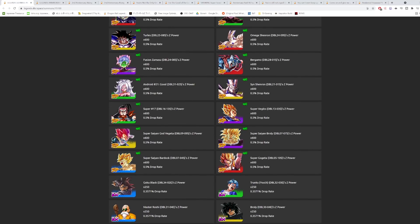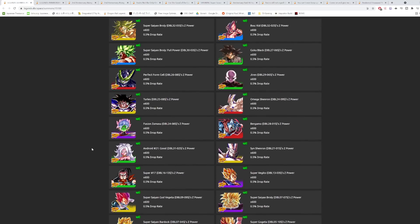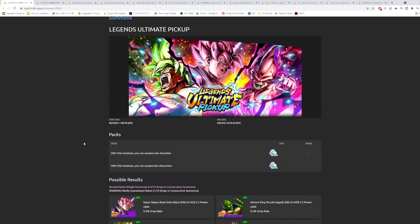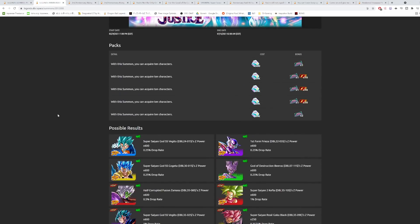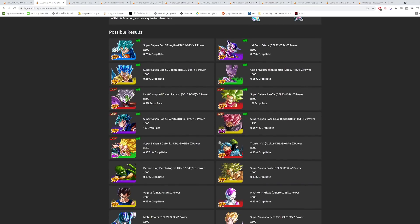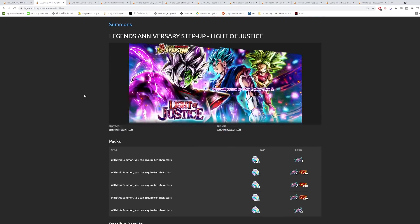There are good units on this banner. That said, I still recommend summoning on the Anniversary Step-Up banner instead — it's a better pool of units and you get tickets. Zamasu is the best unit on both banners. Gogeta is really good, Kefla is good, and this purple Vegito is insanely good with a one percent drop rate, whereas on the Legends Ultimate banner everything is 0.5 percent for individual sparkings.